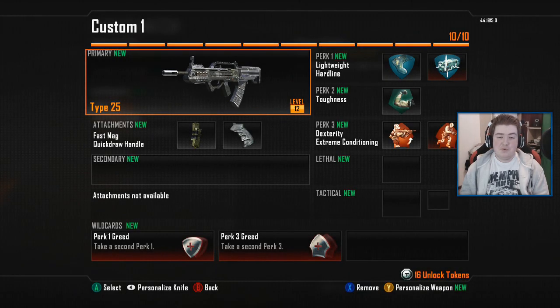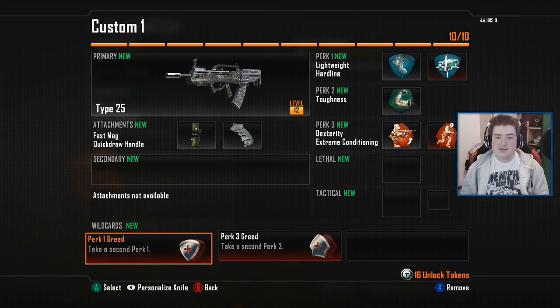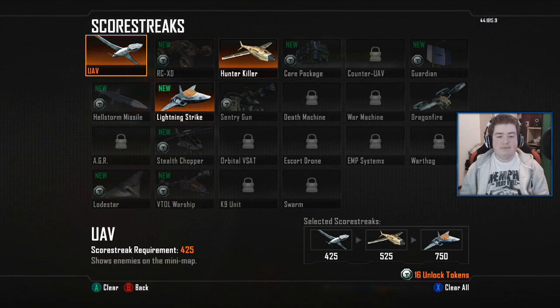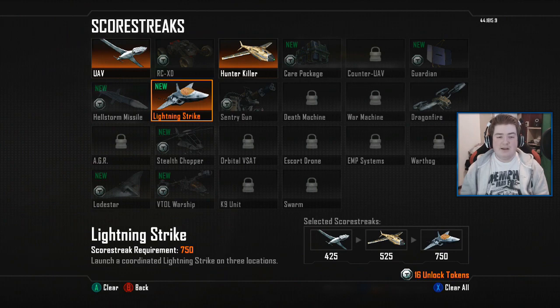So this is the class setup we're going to use today. As you can see, the Type 25 with the Fast Mag and also the Quick Draw Handle. Next up for Wild Cards, Perk 1 Greed and also Perk 3 Greed. After that we have Lightweight and Hardline for Perk 2, and Toughness. Next up, Dexterity and Extreme Conditioning. And then finally for my Scorestreaks, we have the UAV, the Hunter Killer, and then finally the Lightning Strike.